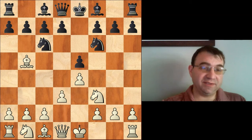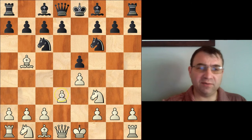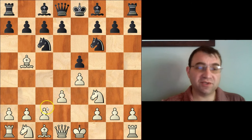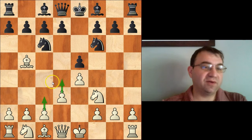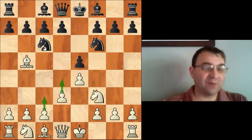We're not going to be taking a look at pawn to d3 with bishop takes c6 included — the so-called delayed exchange variation. We're only going to be looking at pawn to d3 where white intends the traditional plan of playing pawn to c3 and pawn to d4 at some point down the road, without exchanging his bishop on the c6 square.